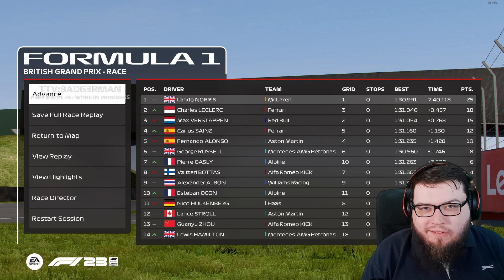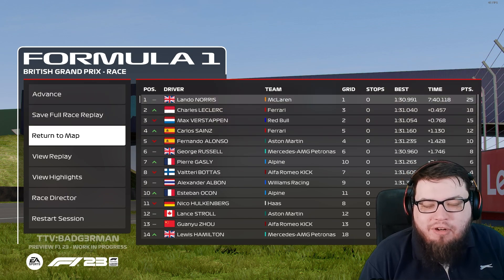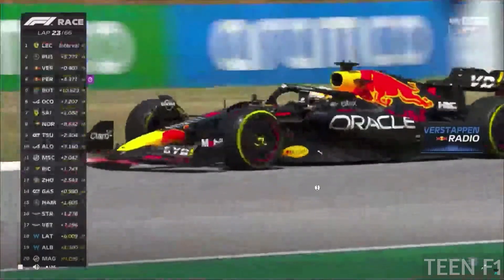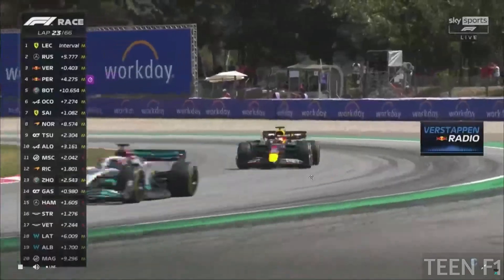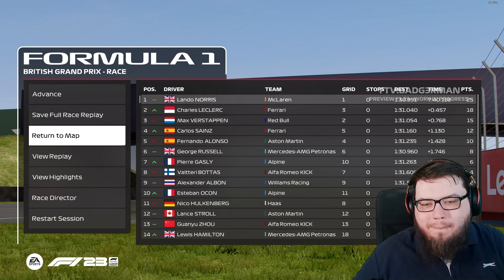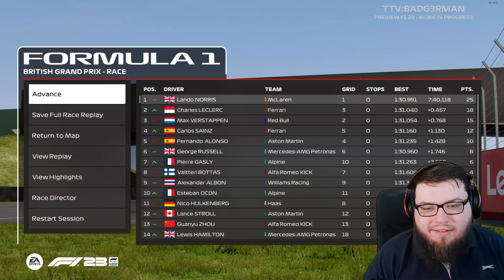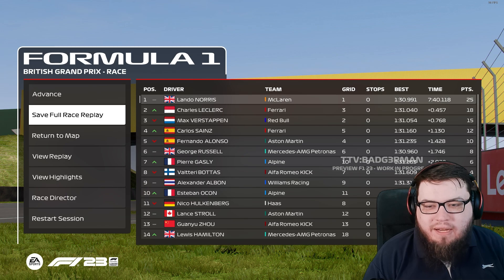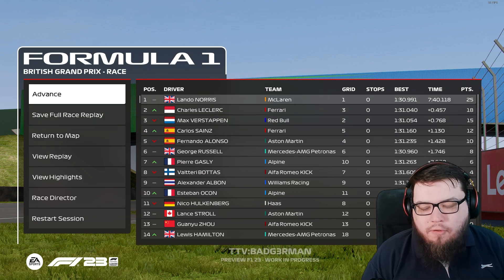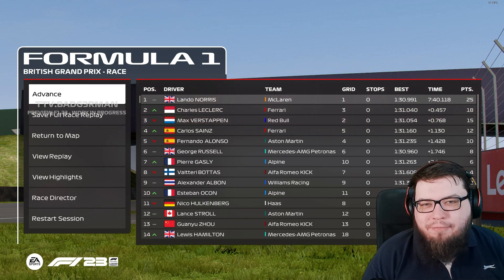One thing I've also just noticed is the return to map button that you now find at the end of the race. I think I press the button and nothing happens. What this is for is it returns you to the F1 world map - a nice little feature to get you right back into F1 world at the end of a race. Obviously you can still save the full race replay, watch the replay, watch highlights, race director, restart the session - all those buttons are still there, but return to map is new and I'm interested to see what it does.